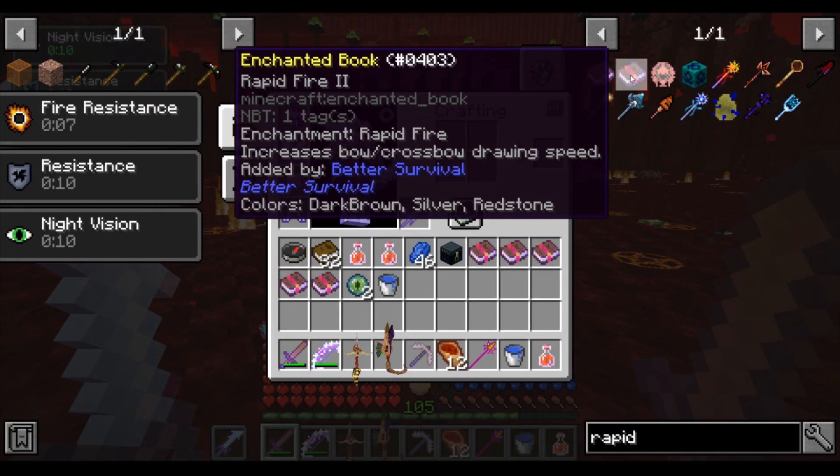Rapid Fire 2 — this enchantment makes you draw your bow faster. With max bow stacks, you will attack almost as fast as if you stacked Strafe 6 and Rapid Fire 2.